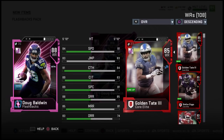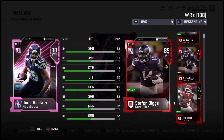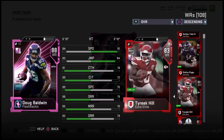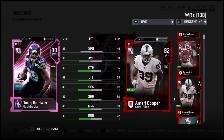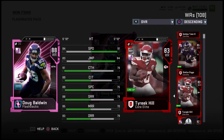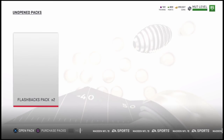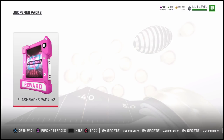He's so much better than Golden Tate, which is currently my best receiver not counting Doug Baldwin. Better than Stefon Diggs at absolutely everything, and that includes catching, catching in traffic, spec catch, short and medium route running, and deep route running. And better than Tyreek Hill at everything besides speed and jumping, which is kind of cool. I didn't think Tyreek Hill would be that good at jumping, but apparently he is. So Doug Baldwin is definitely one of the better flashbacks that you could pull day one.